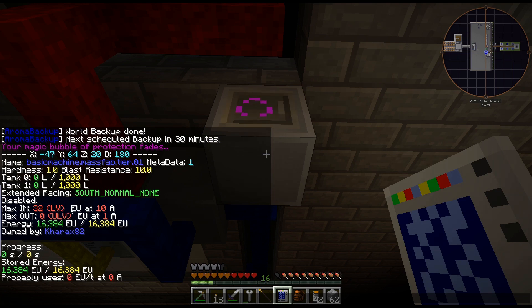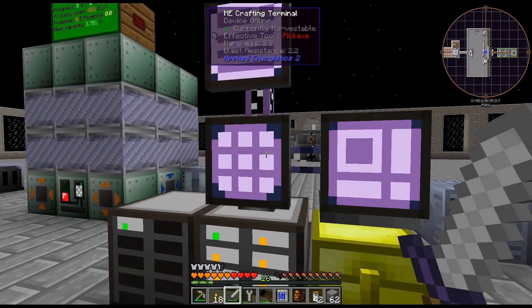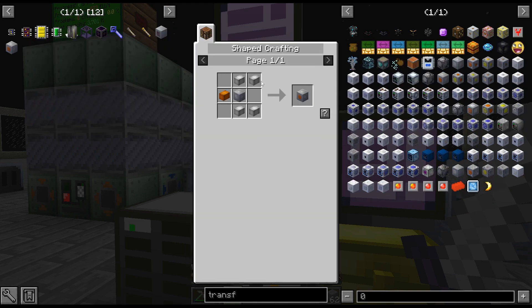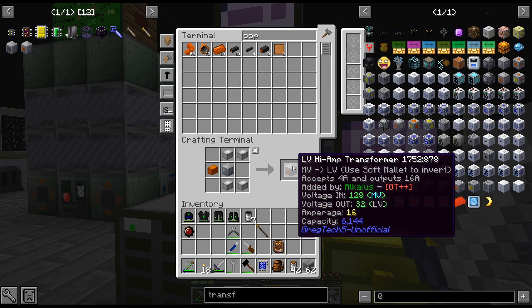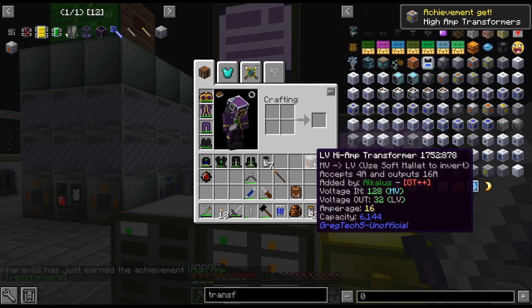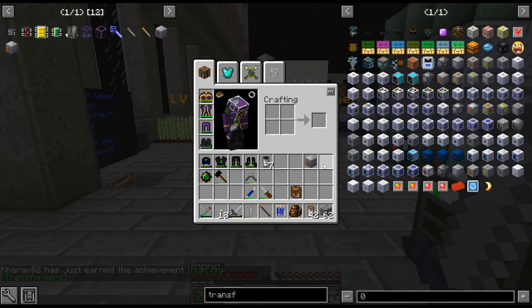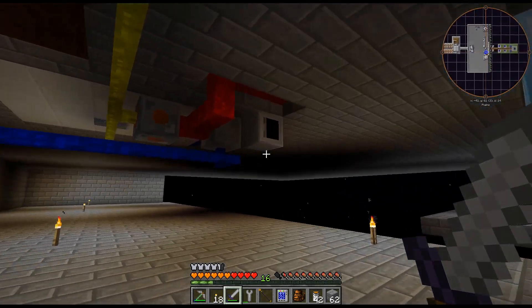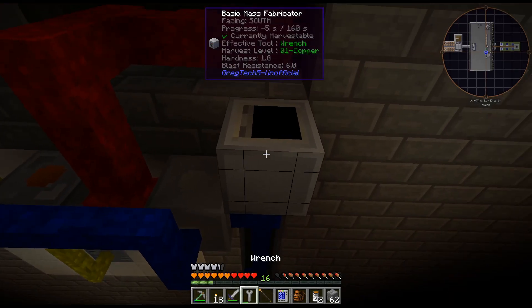There it goes. Okay, I am indeed not getting enough power. So I'm going to craft up a better transformer. It does require a lot of materials, but we're going to do one that takes in 4 amps and outputs 16 — which is very, very cool. I wish GregTech Community Edition had that. This can take in 4 amps of LUV and output 16. Yeah, we're not getting enough power here.